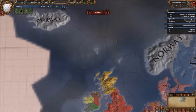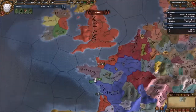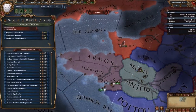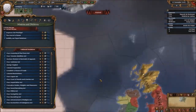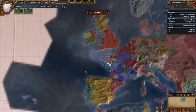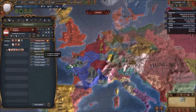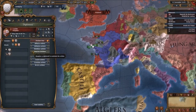Norway owns these islands but they usually get invaded by Scotland. Provence is going to get invaded by France — we'll have to have a war with France at some point and most likely we will lose it. We should probably get an alliance with someone big. Austria is currently happy with us.